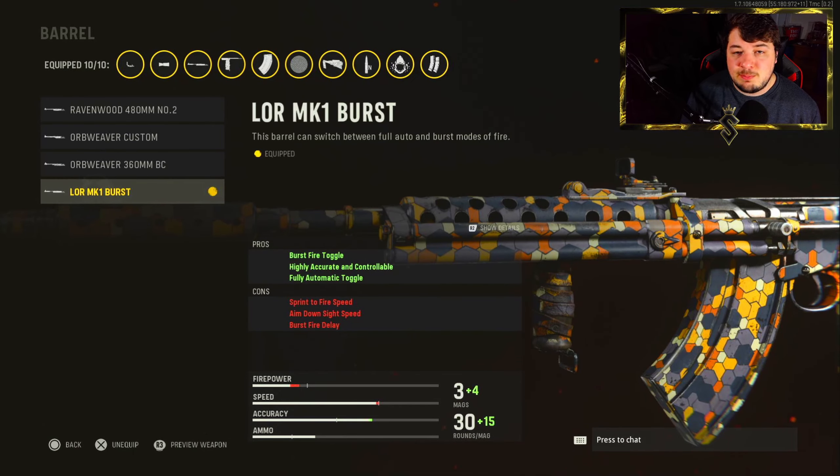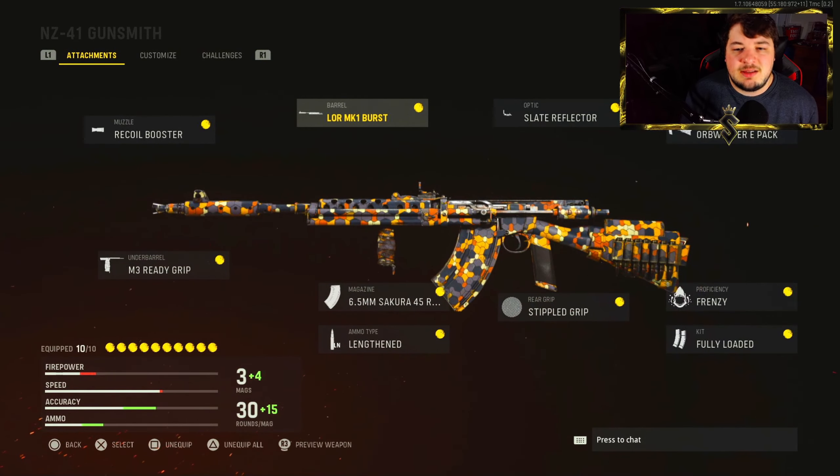It's pretty good. It gives you the ability to use burst fire. It also has a fully automatic toggle, so if you run into a situation where you need full auto, you can just flip it like you would to semi-auto and it will make it fully automatic. It's highly accurate and controllable. It does lower your aim down sight speed a bit, and the same could be said for the sprint to fire time, but it's definitely a weapon you need to be aiming down the sights with, so it's not really a problem.